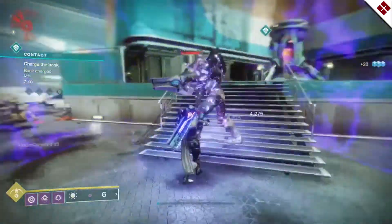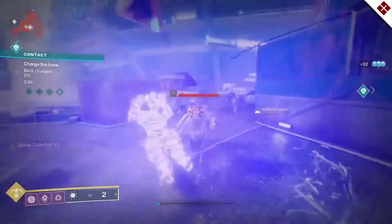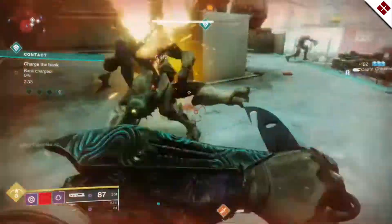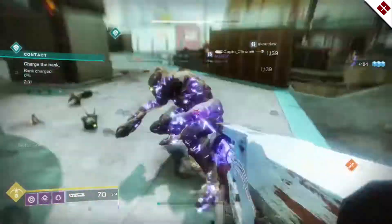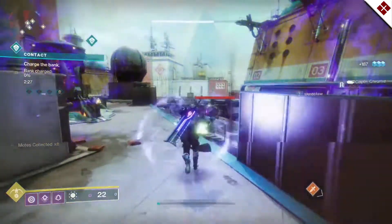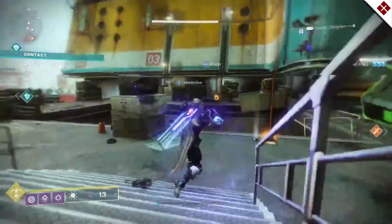The contact event is going to be on Titan — everything has moved to Titan now. You're going to notice pyramid ships on all four of the planets on the left side of the map: Mars, Mercury, Titan, and IO. Go do the contact event — you'll probably need to do about two of them to get through that part.